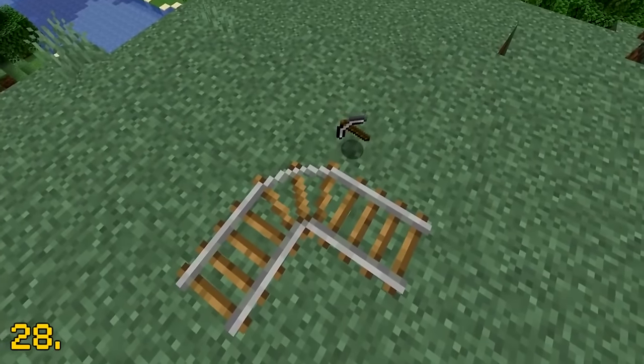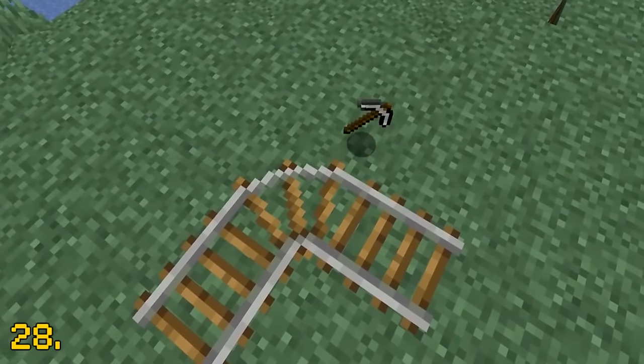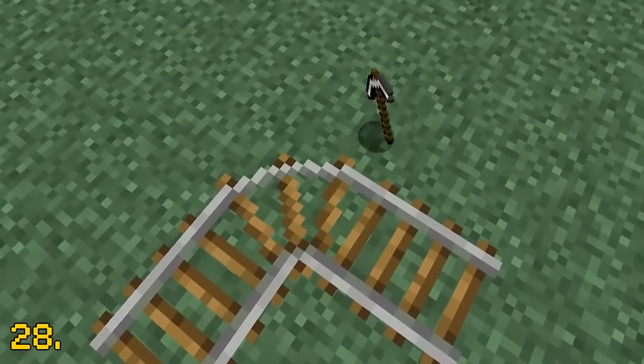If you look closely at the corner rail texture, you'll notice that it closely resembles an iron pickaxe, which is quite cool actually.